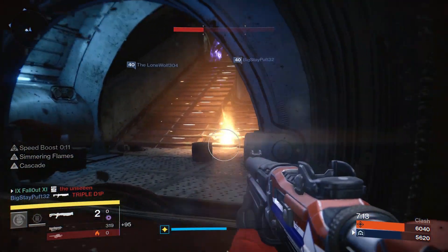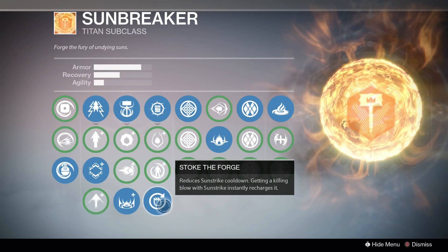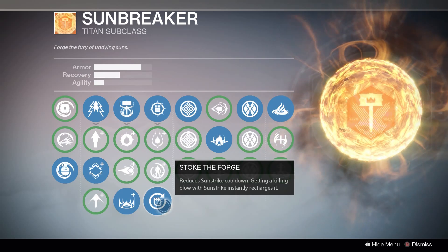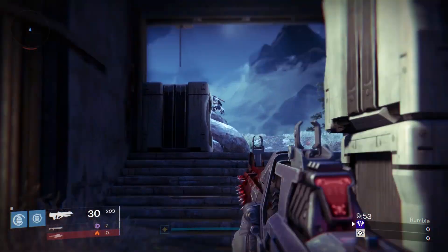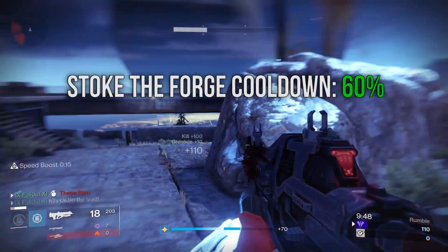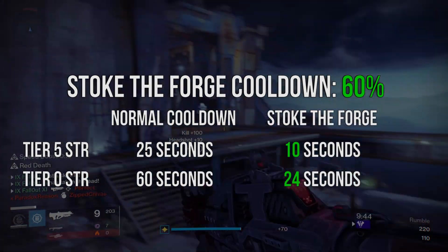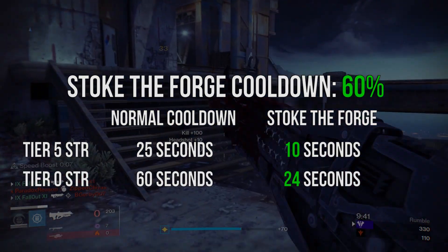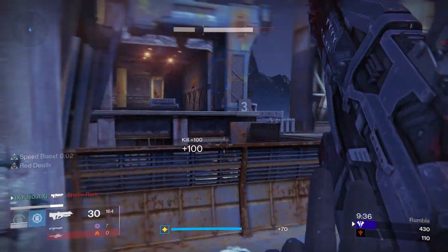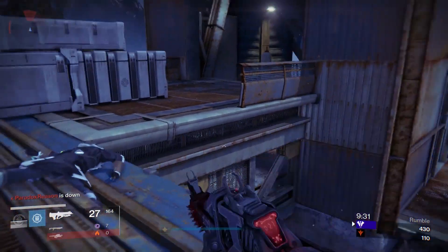The last melee option is called Stoke the Forge, which reduces the cooldown of your melee ability and will recharge it completely if you kill an enemy with it. It reduces the cooldown by about 60%. Even with tier 0 strength, Stoke the Forge will fully recharge your melee in 24 seconds — less than how long it takes someone with tier 5 strength to recharge their melee normally. Being able to use your melee more frequently is always a good thing.